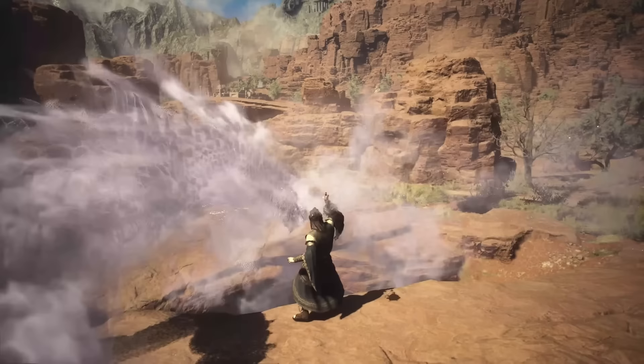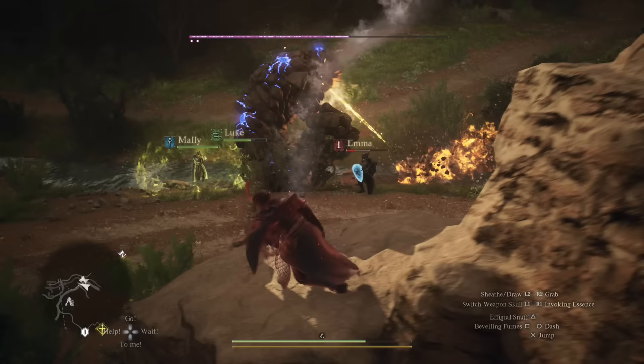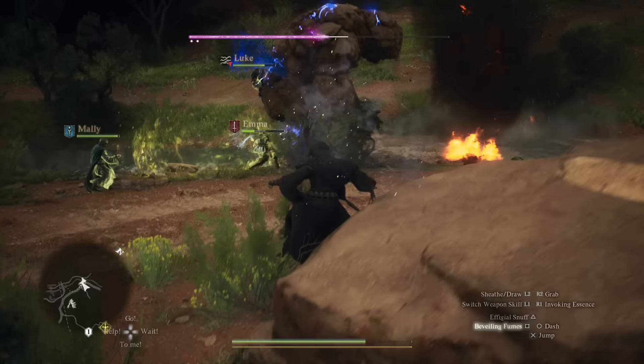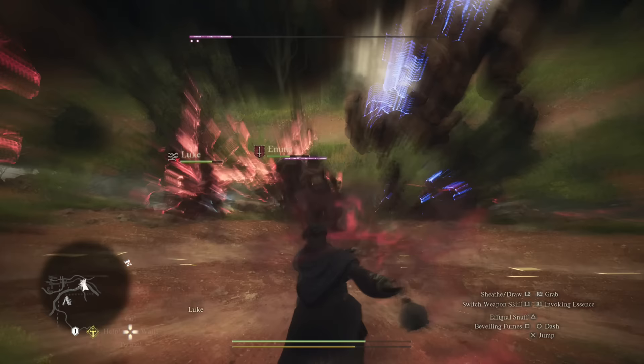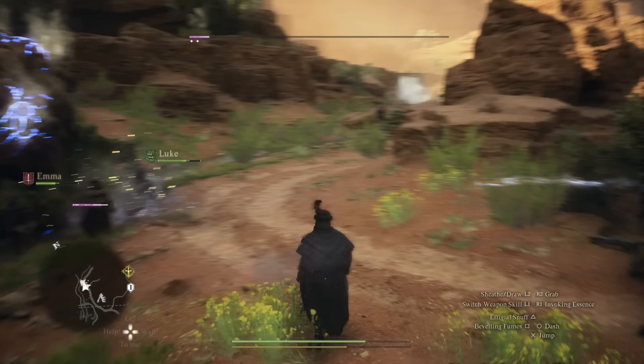The whole idea of the Trickster is to get things to aggro onto this effigy, and as things are aggroed on it, your pawns and yourself have free reign to do whatever you feel like. This seems like it requires setup, but rather than elaborate setup, what you need is awareness of where you are and where your pawns are.